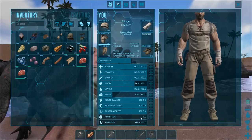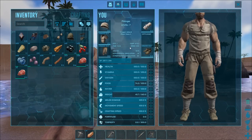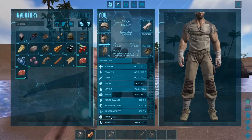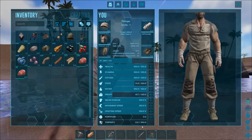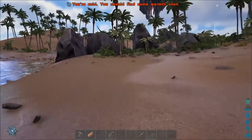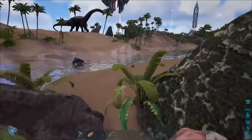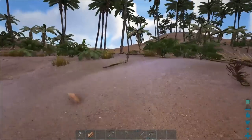Torpidity is your conscious meter — basically how awake you are. At zero you're fully awake. Certain dinos have torpidity attacks that add torpidity to you; when it rises to a certain level you'll fall unconscious and they'll eat you while you're asleep. Welcome to the land of dinosaurs. Let's run back and check the campfire and explain a couple more things.